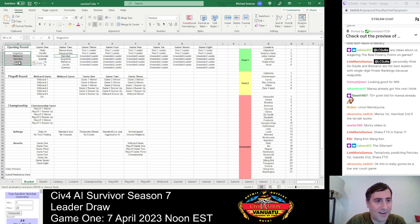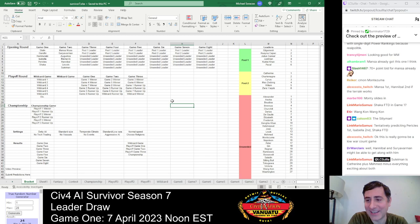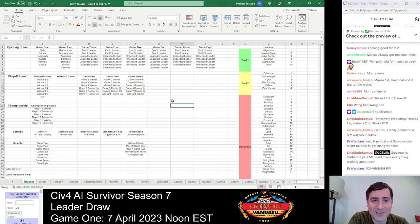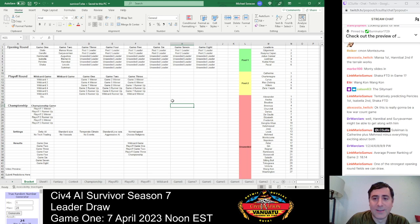So looking at the full Game 2 lineup: Mansa Musa from Pool 1, Suryavarman from Pool 2, and then Augustus, Bismarck, Hannibal, Lincoln, Suleiman. There are only two leaders in the game with peace weight 9 — Mansa and Lincoln — and they're in the same game together. I suspect Mansa is going to be a pretty big favorite in that game, especially given how strong he was last year. Performance doesn't carry over year to year, but having quite a few high peace weight leaders in that game makes him look good.